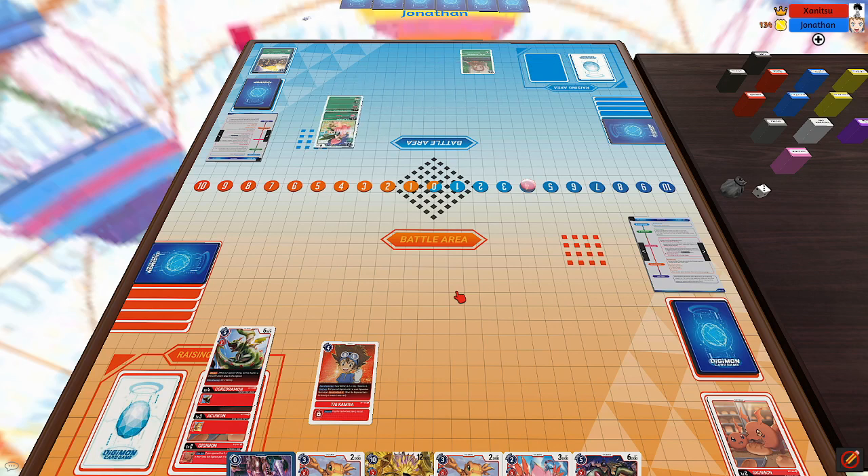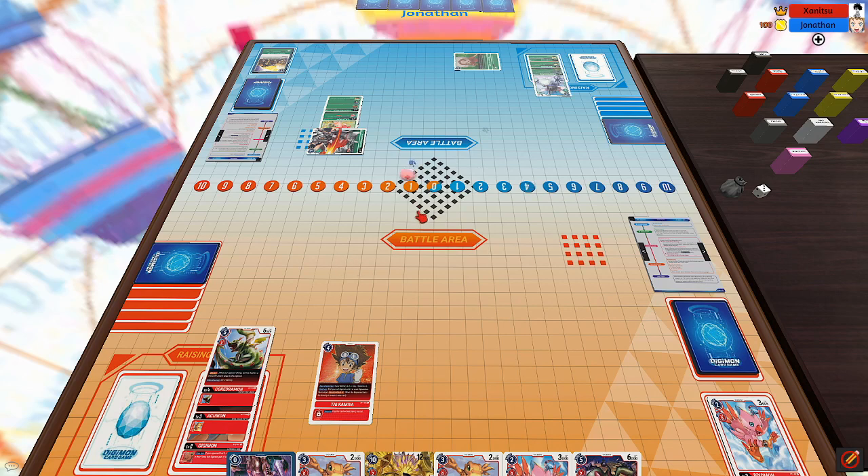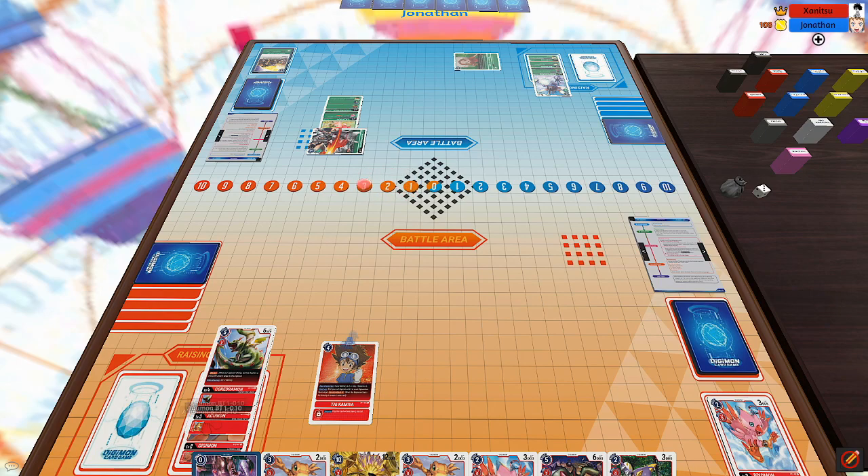He starts his turn by drawing, moves Lilimon out, rests his Mimi to hatch another Tanomon, Digivolves Tanamon into Tentamon, and then Digivolves into Grandkawagamon off of his Lilimon. Grandkawagamon swings at my security — it's a Biomon, so he wins that security check — and then Digivolves his Tentamon into Kabuterimon for one.